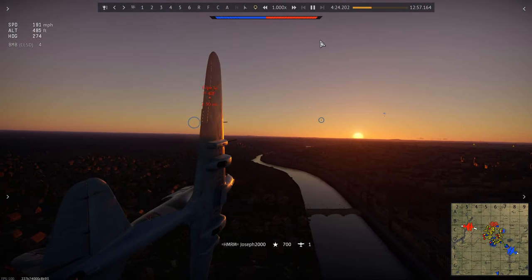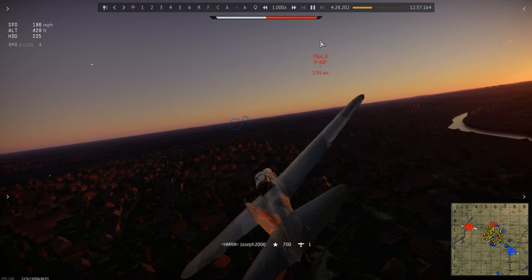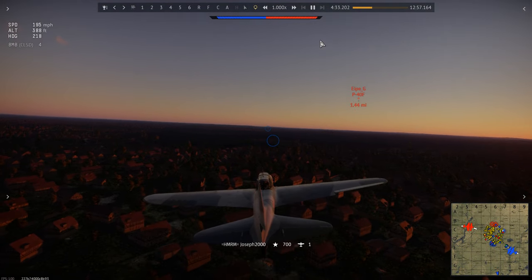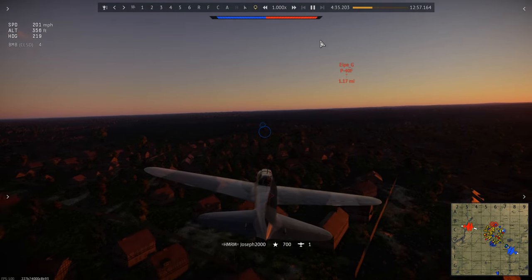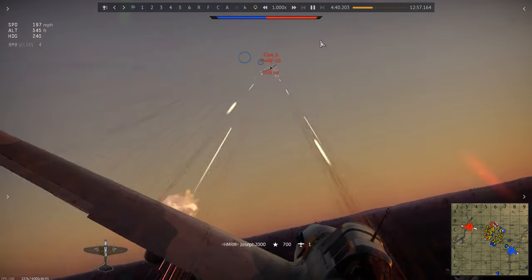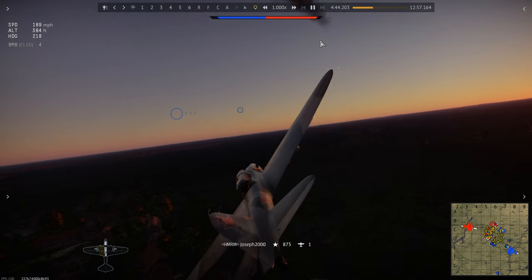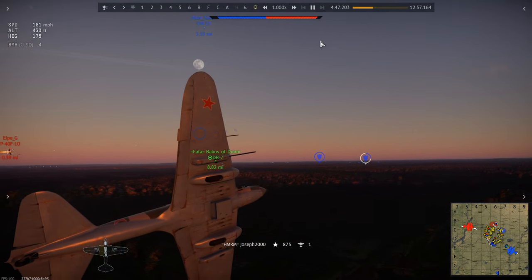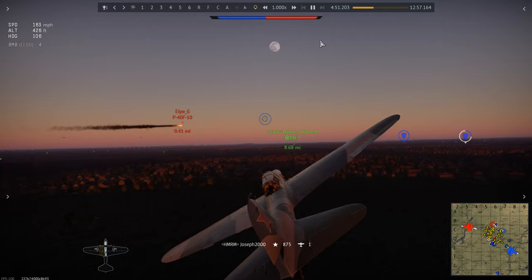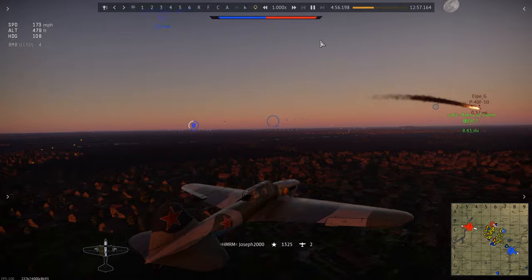Now the immediate threat has been dealt with, we continue to keep an eye out around us. This P-40 begins to turn towards us — I was keeping an eye on him anyway, but he turns for the head-on. Due to our high cyclic rate, we are easily able to take him on in the head-on. For his troubles he catches a 37mm straight to his engine block. We turn back in to see if the fire sticks — and sure enough it's going to. I don't think his engine is one you can fix with a simple service at your local garage.